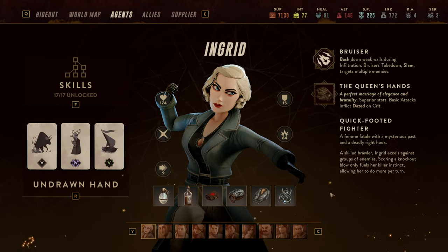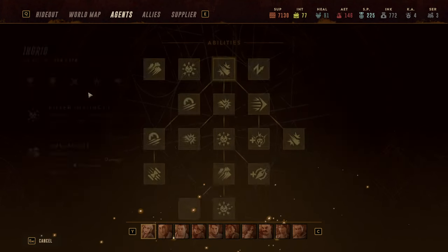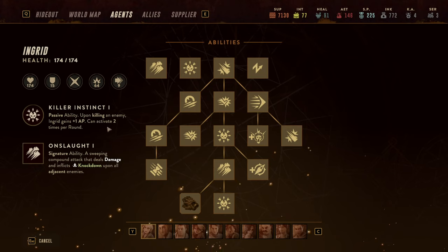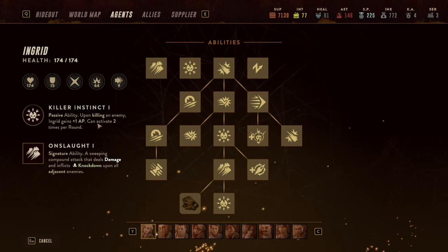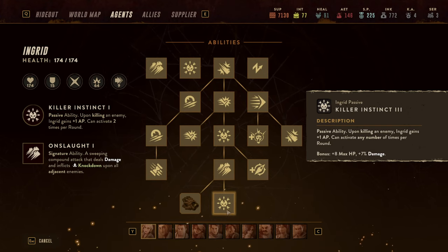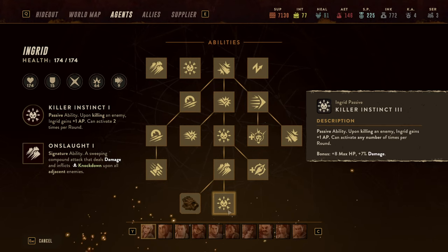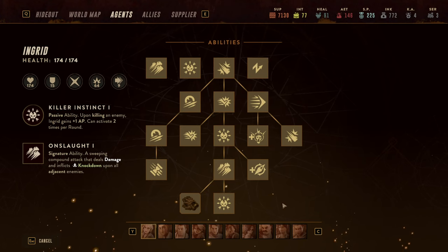Let's start with Ingrid herself. She's a bruiser, a frontliner, and an exceptionally strong character if you play her correctly. She excels at dealing damage and crowd controlling at the same time, and she can break the action economy with her passive ability called Killer Instinct, which allows her to regain action points. In the beginning she can only trigger it twice per round; later in the game she can trigger it as often as she wants, making her a true chain-killing machine.